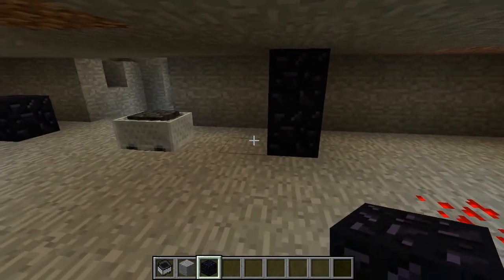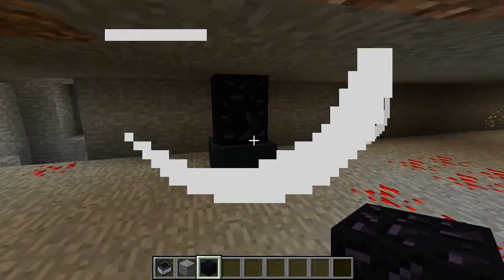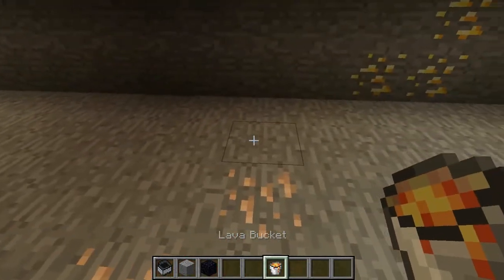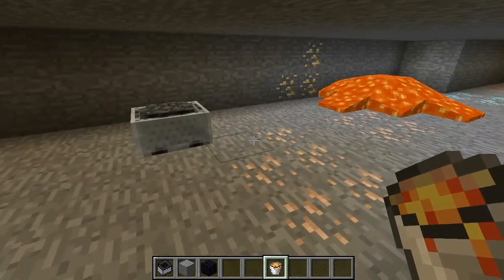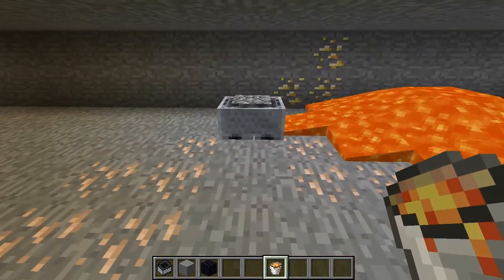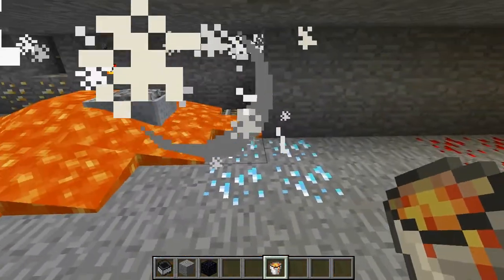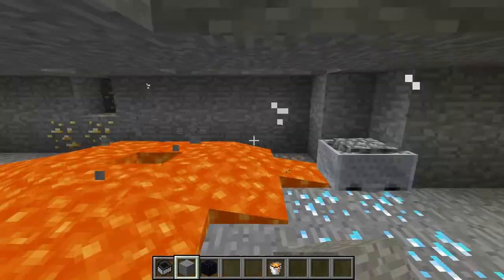If I put two obsidian blocks here it will do the exact same thing - he'll kind of jump into the block and carry on. He also has a self-preservation instinct against lava, or at least he should. If we place some lava down here we'll test exactly how this works - it's still a bit finicky. The lava doesn't seem to deter the minecart; he will keep going through it.